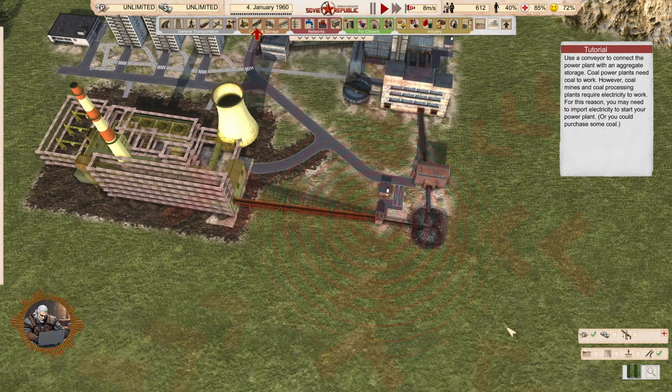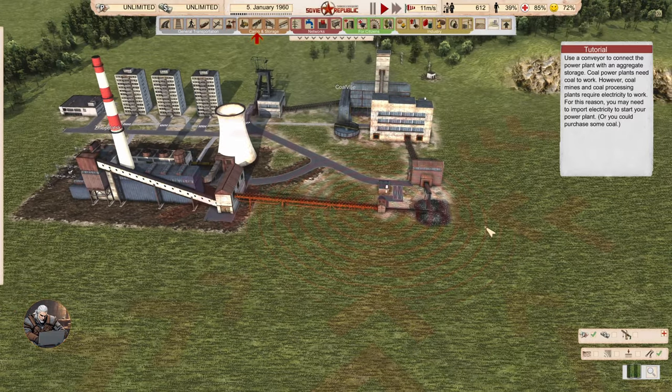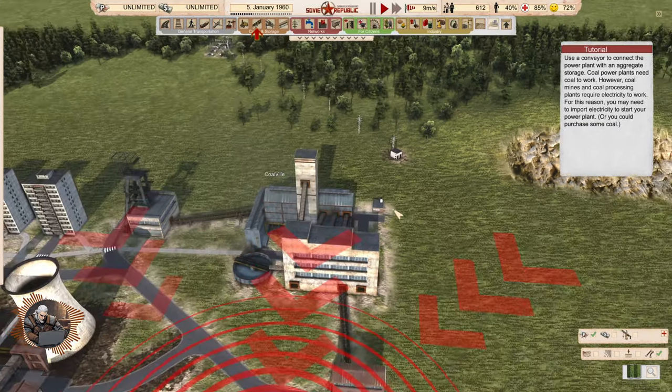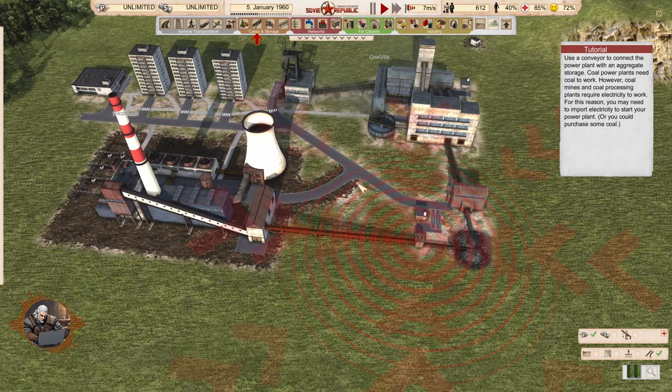Use a conveyor to connect the power plant with an aggregate storage. Coal power plants need coal to work. However, coal mines and coal processing plants require electricity to work. For this reason you may need to import electricity to start your power plant, or you could purchase some coal. In super realistic mode you will have to import some electricity to be able to mine your coal.